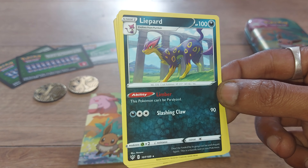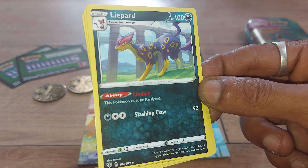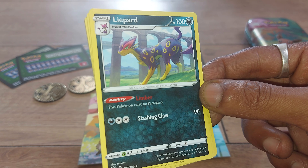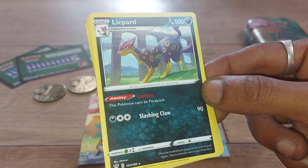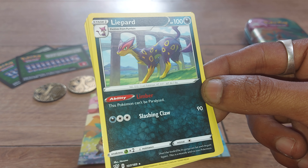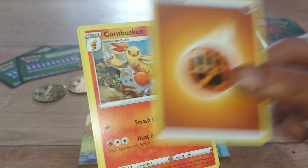Fantastic — we have a Liepard, which is a play on the word leopard. It's the Cruel Pokémon with Pokédex entry number 510, having the ability Limber — this Pokémon can't be paralyzed. It has a move of Slashing Claws, being a Darkness-type with 100 health points. Card 107 out of 189. Don't be fooled by its gorgeous fur and elegant figure — this is a moody and vicious Pokémon, just like a cat.